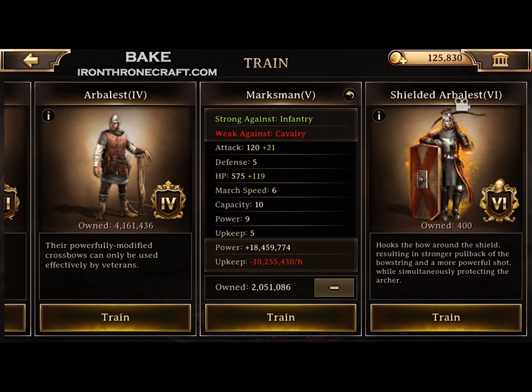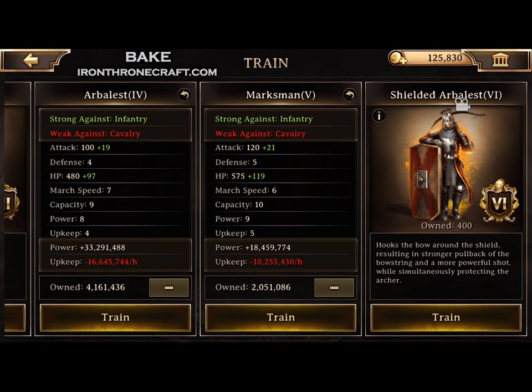First we're going to go to our archery range and check out the basic stats on a Tier 5 troop. They've got what we're referring to as base stats: Attack, Defense, HP, March Speed, Capacity, Power, and Upkeep. Those little green numbers next to those are from troop training research, which is why that research is so incredibly important — it's the only way to increase your base stats per tier. These base stats are then modified by percentages from gear and research, so as you increase those percentages you increase the amount of those base stats, but the base stats themselves only change through troop training research. If you look at Tier 4, those numbers are all a little bit lower, which is why Tier 5 are stronger than Tier 4, Tier 4 stronger than Tier 3, etc.